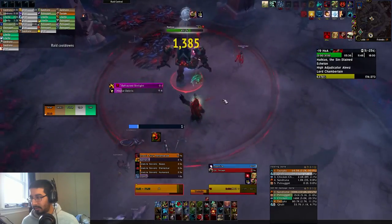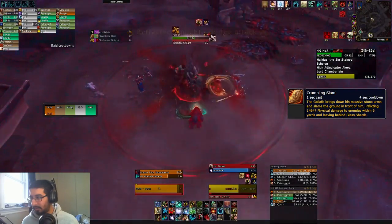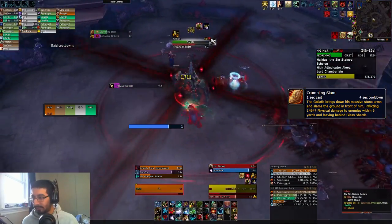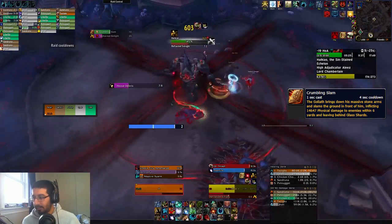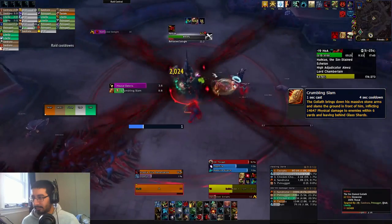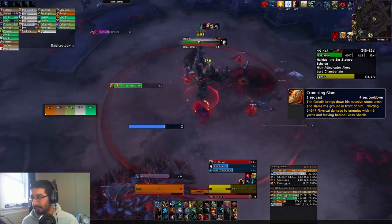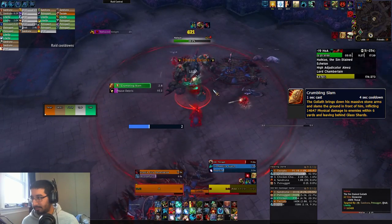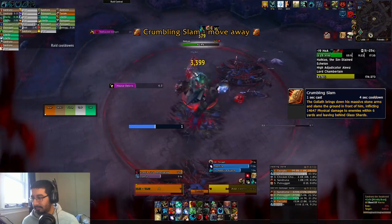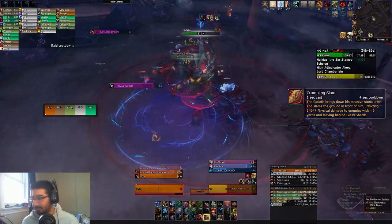The first boss, Halkius, has Crumbling Slam — a big physical hit on the tank that cleaves anyone within 6 yards, so make sure you're away from the tank. It is actually dodgeable if your tank is moving, though just remember that the big fear circle will automatically fear anyone outside of it. So make sure you're not moving too much, because it can drag people out of that circle, which is not good. It's technically dodgeable, but you may not want to if it's going to result in players getting feared.